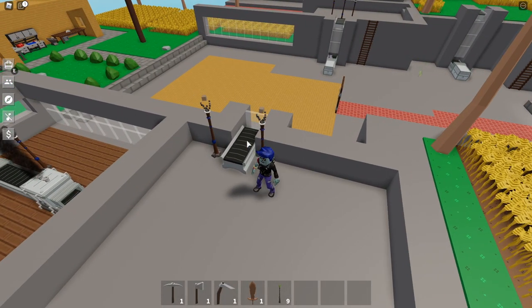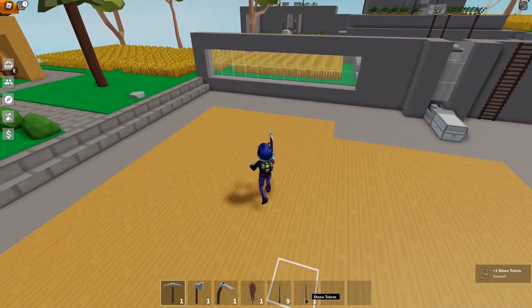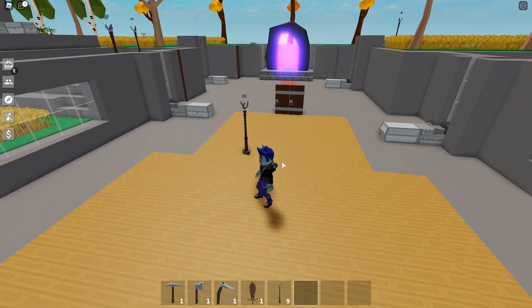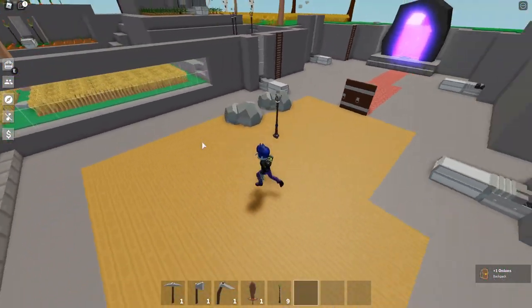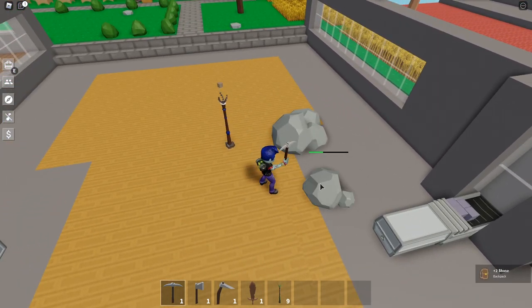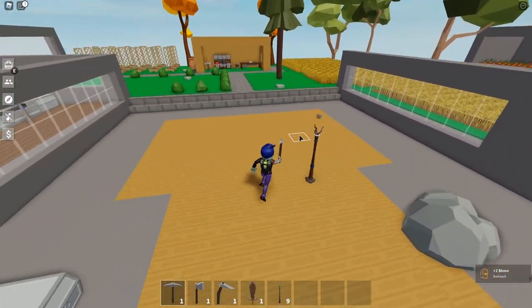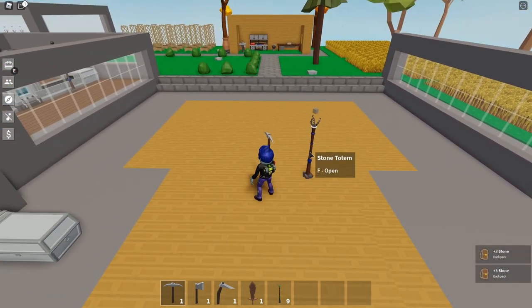Conveyor belts and chests come later in the game when you've earned more money. Let me take one of these stone totems and show you what happens if you place it not next to a conveyor belt - and this works the same for coal, clay, and iron. So as expected, the stone totem has spawned some nice big rocks which we can mine and get stone from for free, rather than having to go all the way to the mine. It just keeps coming - it spawns four or five around it.